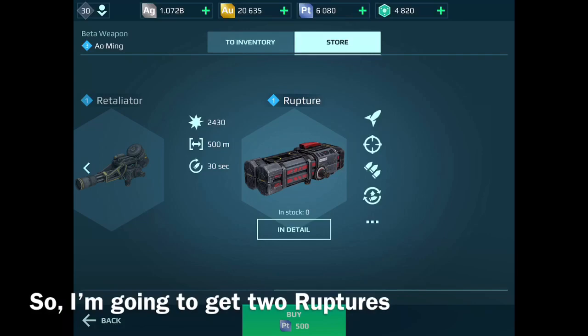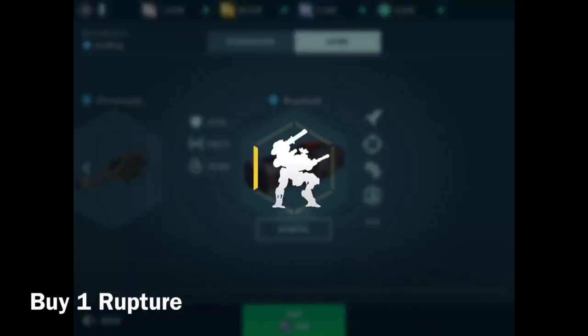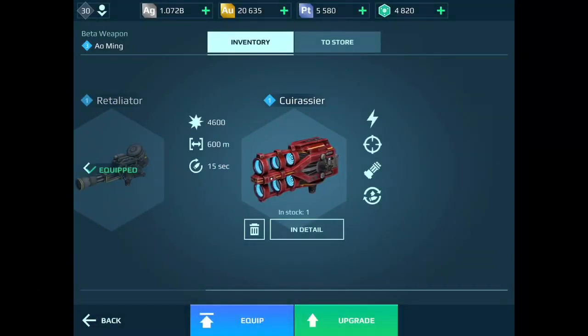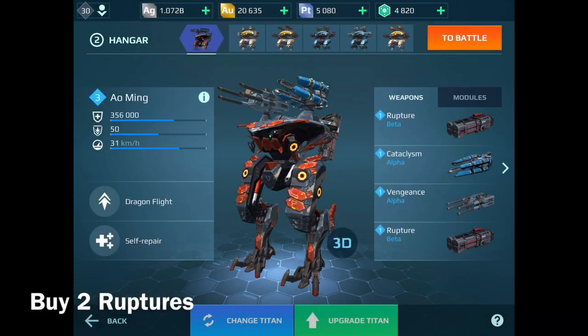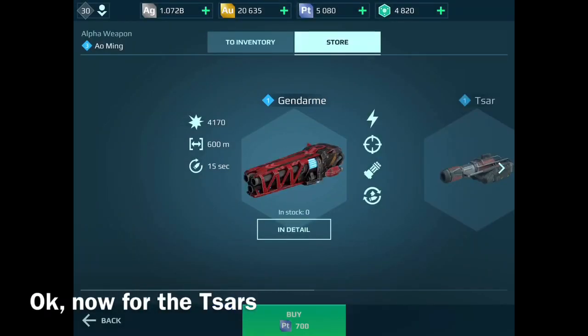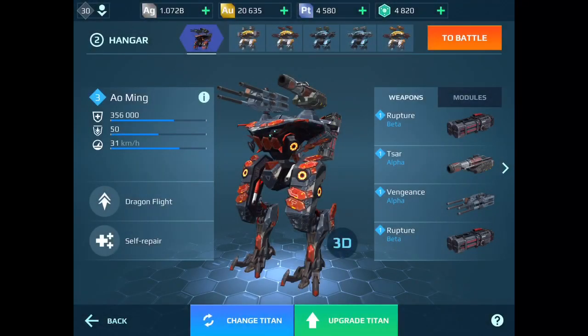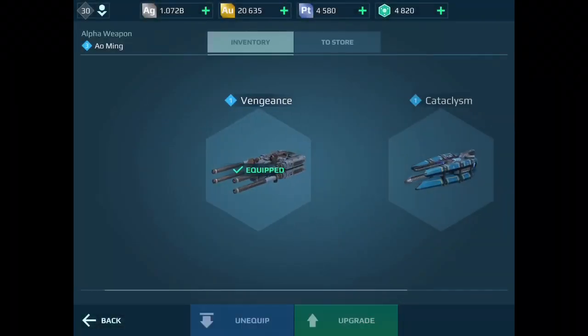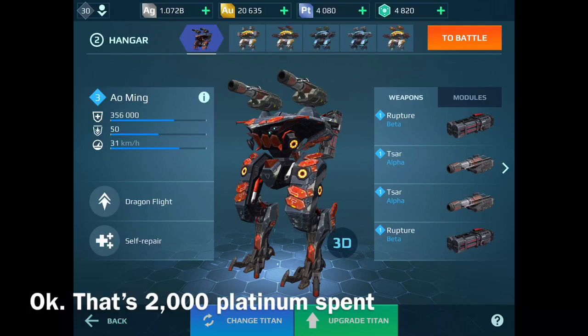I'm going to buy two Raptures. That's 2,000 platinum spent.